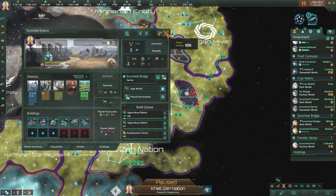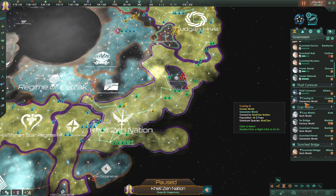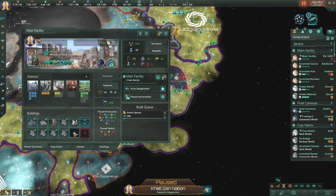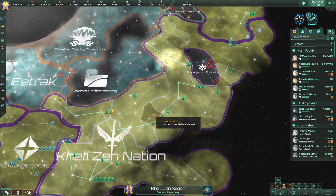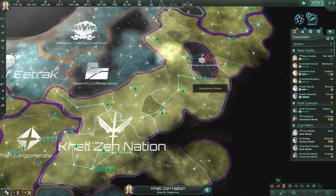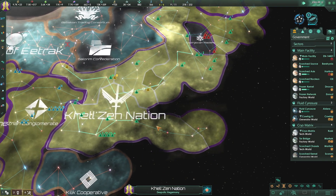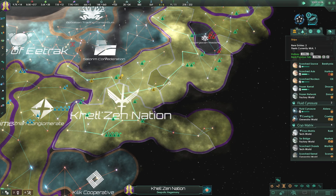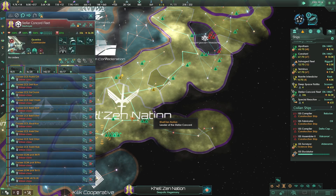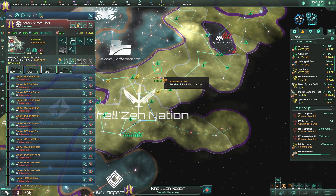We have no choice but to accept - kind of sucks but there's nothing we can do. So yeah, now we're in the year 2302, which is pretty cool. Our fleet of ships from the Stellar Concord is now at 36,000 - we might as well just move them up there.